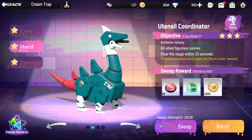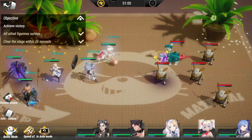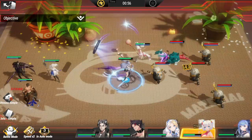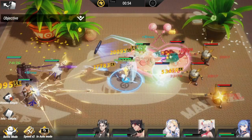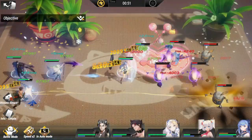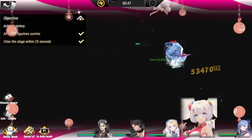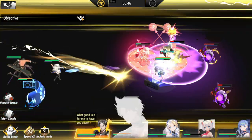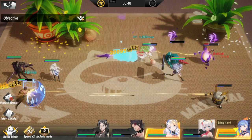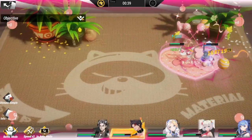Let's move on to hard. This one is a little bit tricky because you need to clear the bunnies quickly — you need to clear this in 25 seconds. Ciao Ciao should be in the middle to maximize AoE output, and Lou Blue should be at the bottom for DPS on the bottom bunny. We finished this one in 25 seconds, with four seconds left to spare.